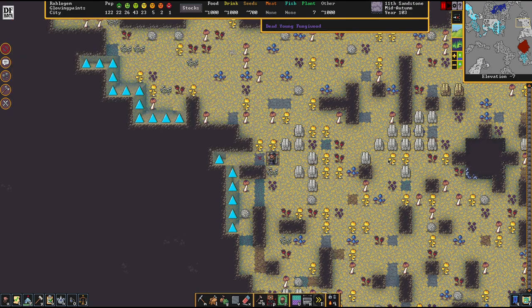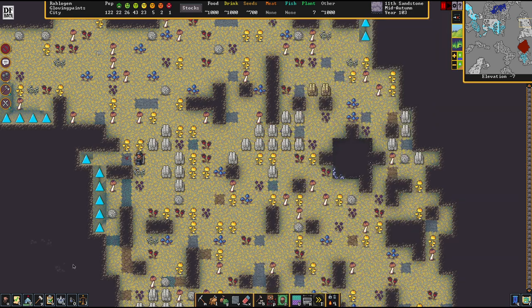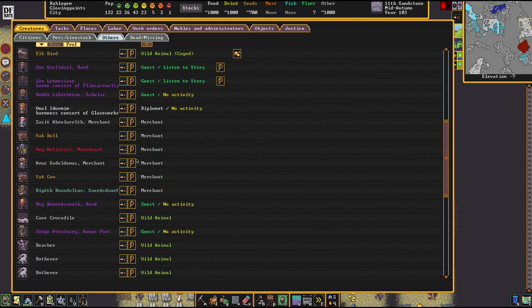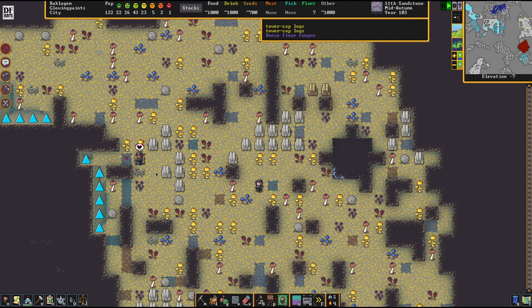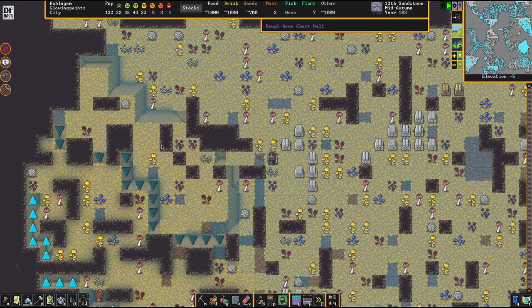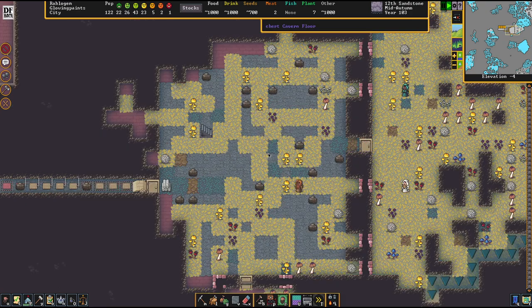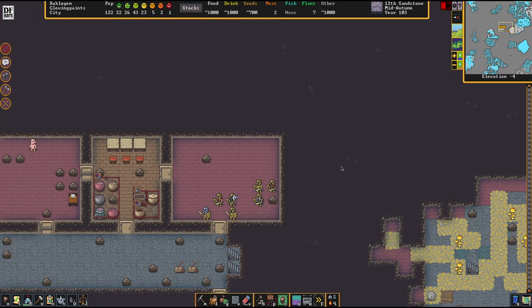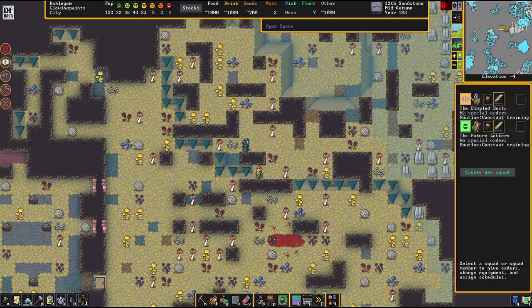And there's a cave croc fighting down there. I think it's one of the visitors. That's an interesting thing - we had an attack of a cave crocodile. The thing about the caverns is it is always somewhat dangerous. If you want to make sure these things don't happen so regularly, you can set up patrols while your people are doing a lot.